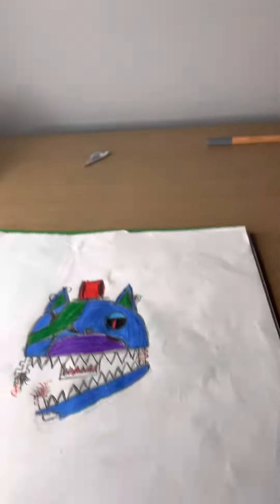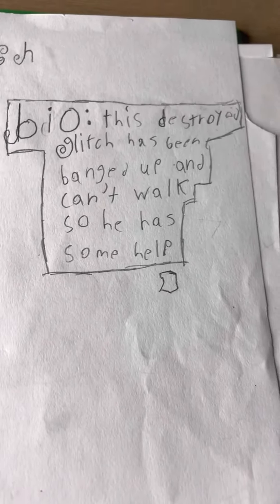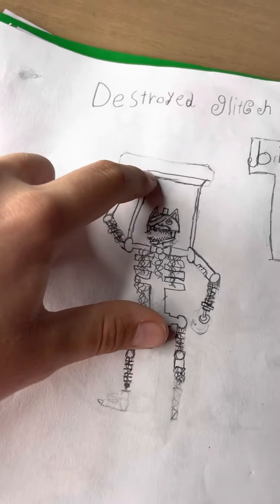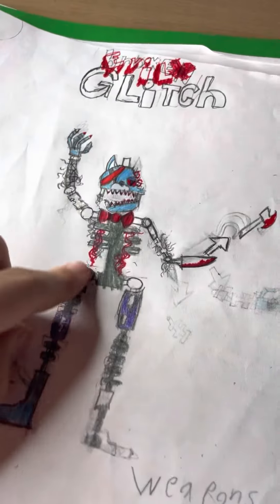Okay, now on to the more impressive drawings. We got Glitch here, we got robot Glitch, we got destroyed Glitch. You can read the bio if you want. This helps him walk — this is like normally strapped to the roof or something. And we got this one — it used to say 'broken,' get rid of all the red. We got evil.